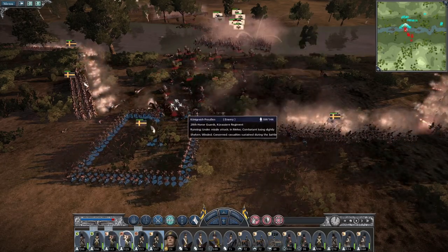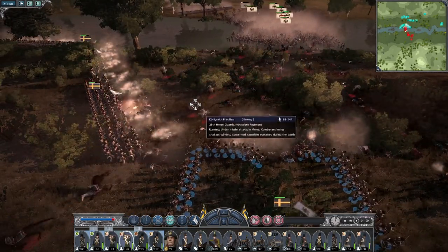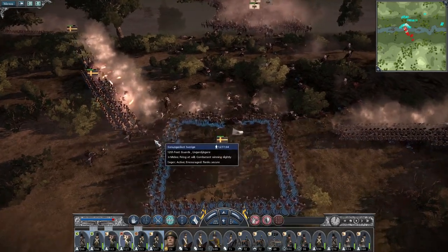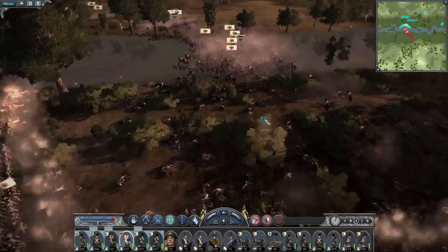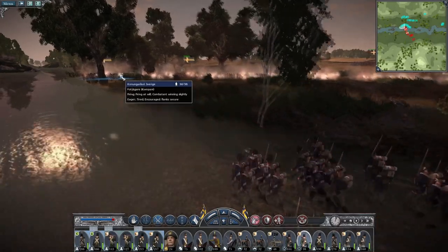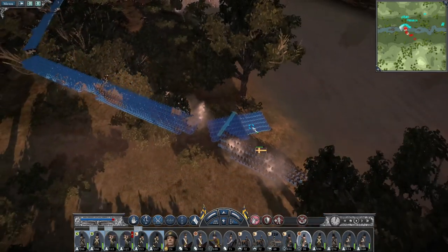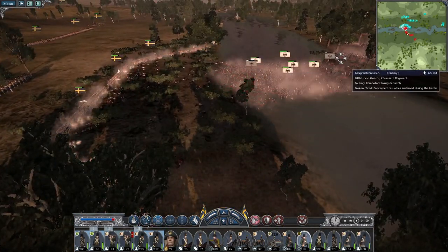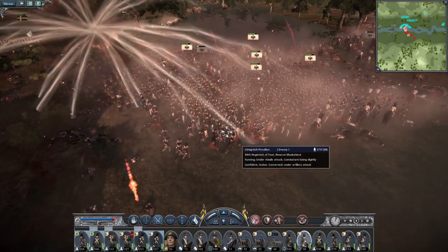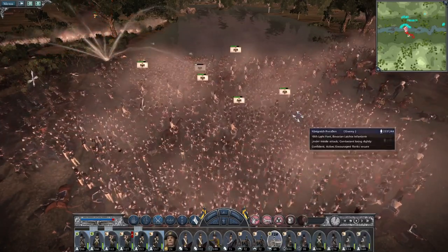There goes one cavalry unit. The 28th horse guards need to be routed - they're not in a good way. They too are broken, so you men get back out of square formation and pour musket fire on the massive troops. My foot jaeger are in an okay position. Both cavalry units are routing, that's a musketeer unit routing as well.